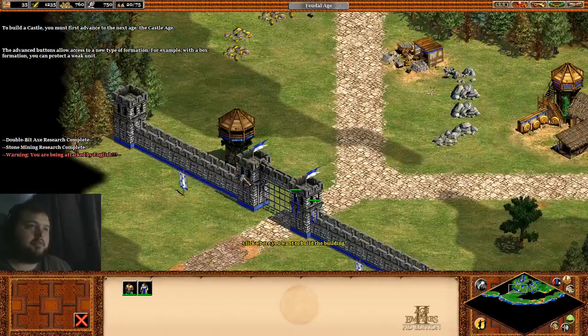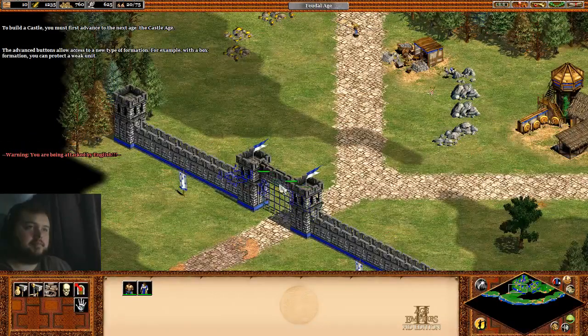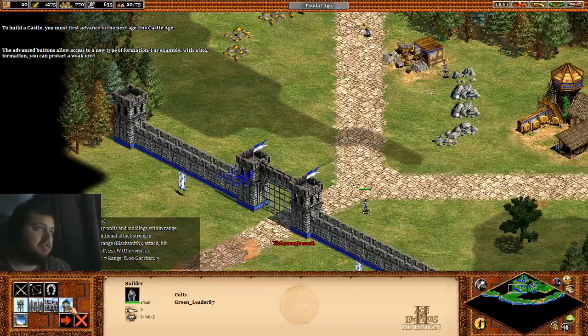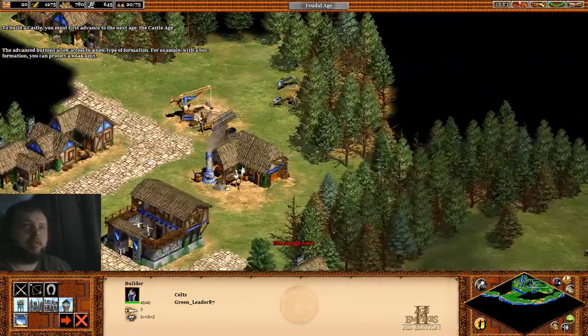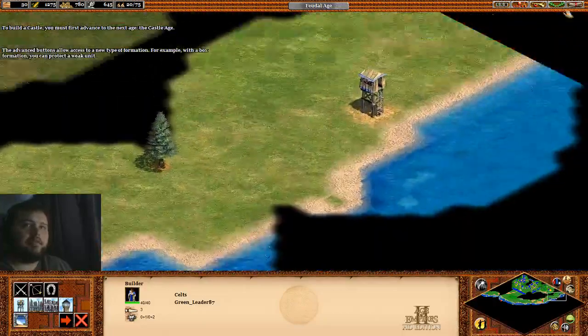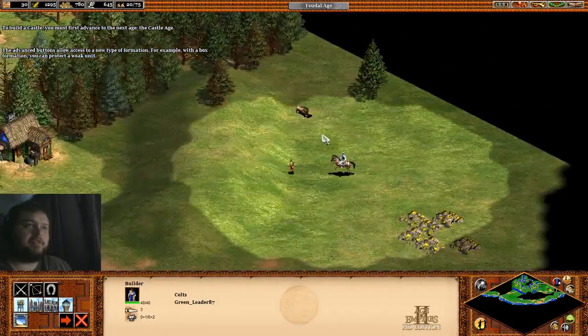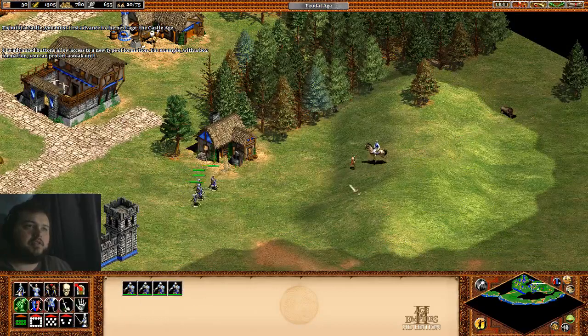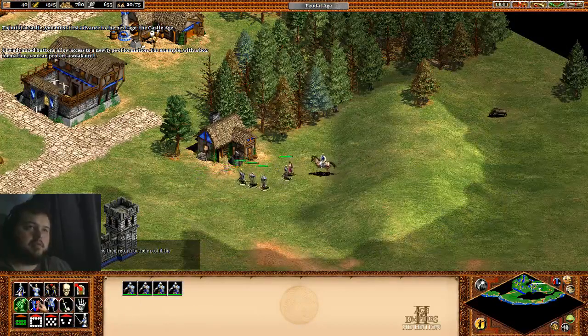Build one right here, let's have her build another one. Oh crap, what do I need - wood and stone? I've got plenty of stone, I'm nearly - don't have enough wood, wrap it. There's some gold. Yes you boys, go take him out!